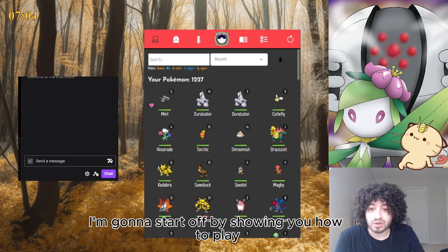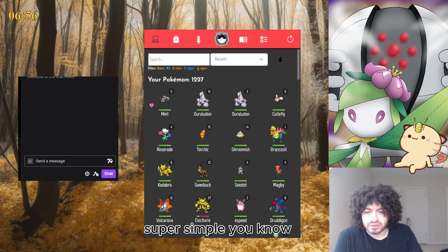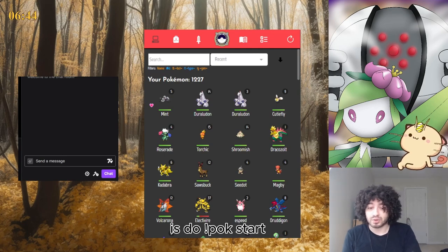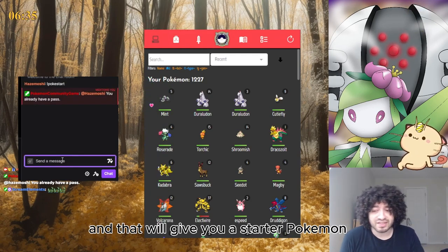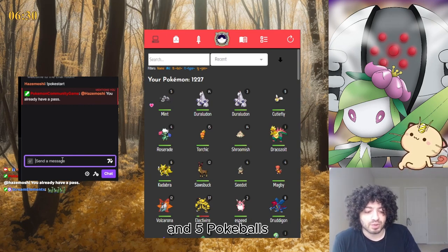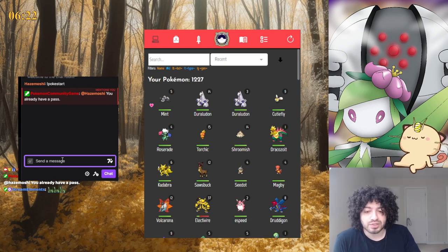I'm gonna start off by showing you how to play super casually. The first thing you're going to want to do is type !start if you haven't already, and that will give you a starter Pokemon and five Pokéballs and start you off on your journey. Now you have to be in a channel that has PCG.